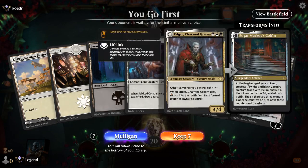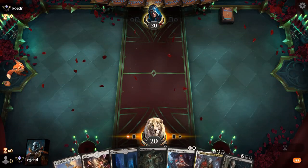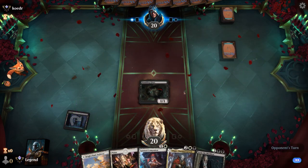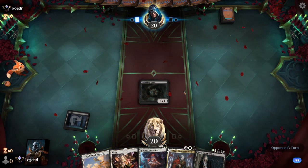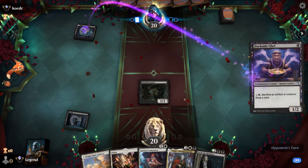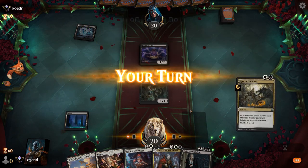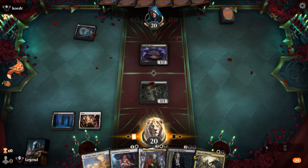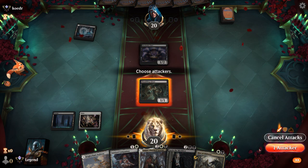We're on the play with a fine opening hand — Shambling Ghast into Companion, hopefully pick up some more interaction, and then we've got Sorin and Edgar on four. We're up against another Sacrifice deck, and we did find a Rite of Oblivion.